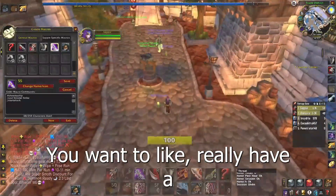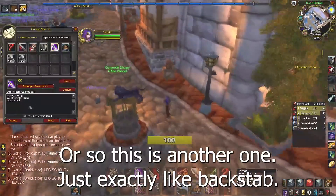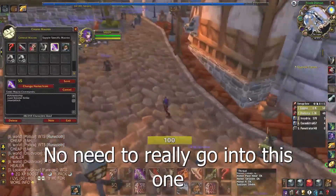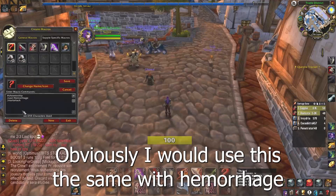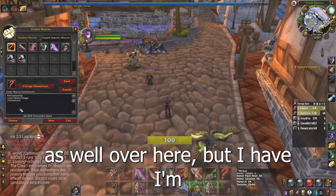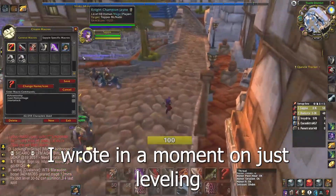I can't really explain it without going in-game, but it's an amazing macro. The same concept applies to other abilities like hemorrhage as well. I don't have that yet — I'm only level 40 on this rogue at the moment, just leveling.